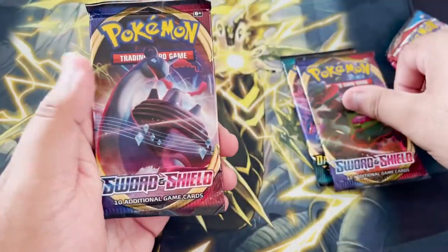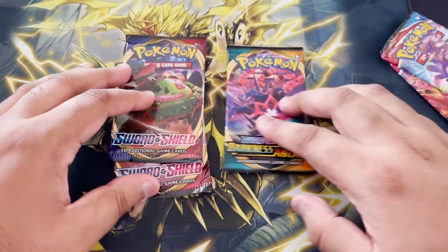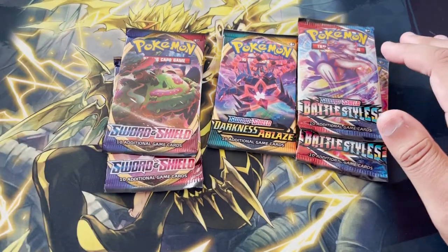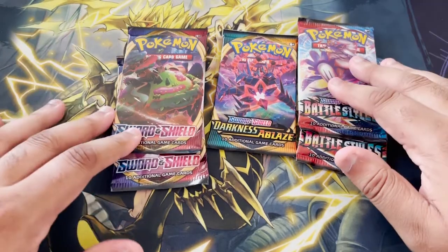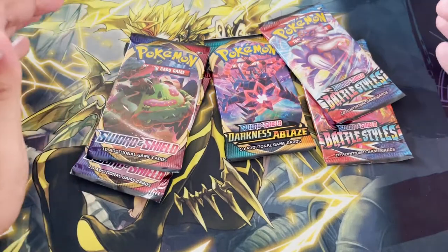I'd actually heard that some people were getting a Sun and Moon pack, some people getting Celestial Storm or Guardians Rising, but it looks like I myself was not so fortunate. Which is fine, because I don't have any of these — I only have the Chilling Rain, and I've been getting a lot of stuff lately.